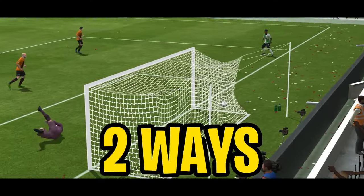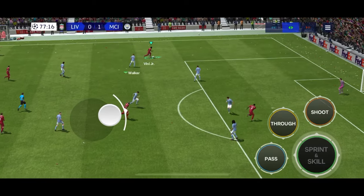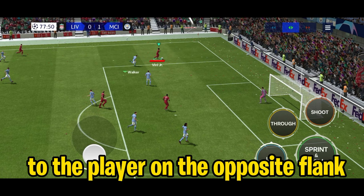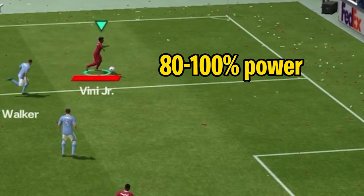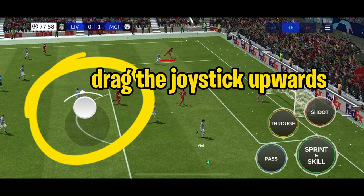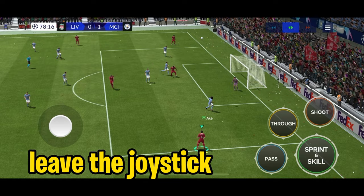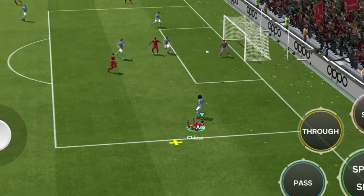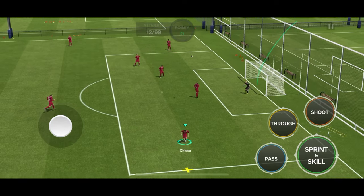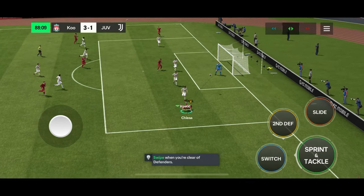Today I'll show two ways of doing the scorpion kick. The first way is with the help of a lob pass. The first thing you'll need to do is send a lob pass to the player on the opposite flank. Keep in mind to apply anywhere between 80 to 100% power in the lob pass. Then, as soon as the ball is in the air, drag the joystick upwards. Then all you need to do is leave the joystick and swipe towards the goal. This will require some practice, but it will become easy later. Practice it in the training ground so that you can get used to the method.